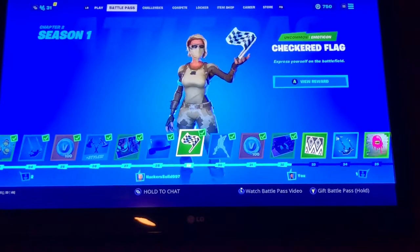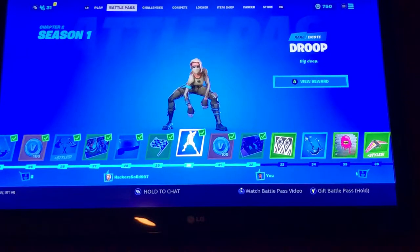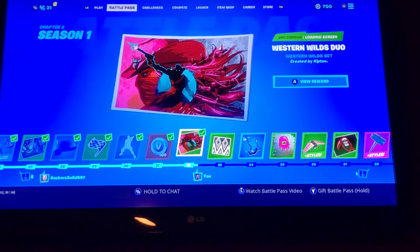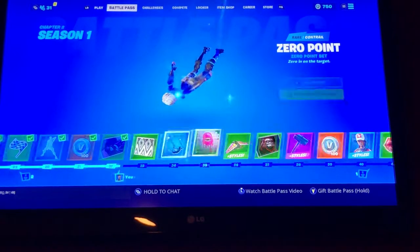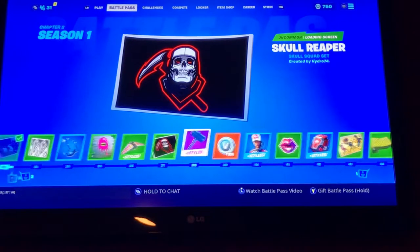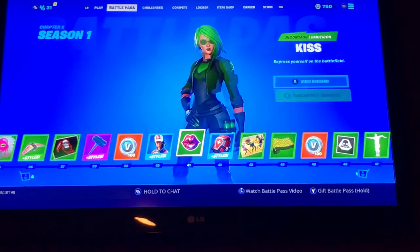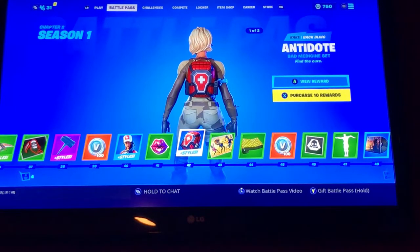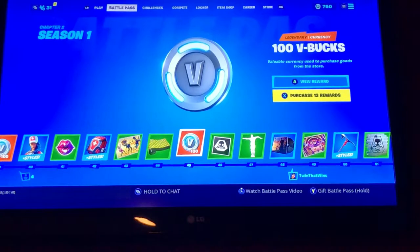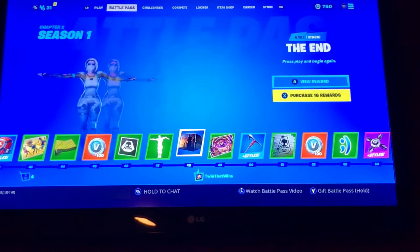Ripley, Checkered Flag, 100 V-Bucks, Western Wild 2, Evo, Banner Icon, Zero Point Pink, Space Junker, Skull Creeper, V-Bucks, Remy vs. Coxon, Kiss, Antidote, Sky Session, Camo, V-Bucks, Banner Icon, OBT — The End.